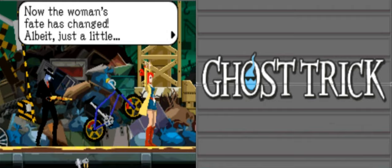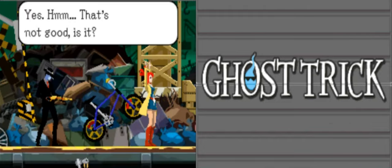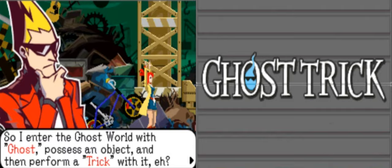Now that woman's fate has changed — just a little. She still kind of has a gun pointed at her. But at least now you're starting to figure out how to use your powers. So: I enter the ghost world, possess an object, and then perform a trick with it, eh? Now you're getting it. Let's move on to the next step — try possessing a different core.